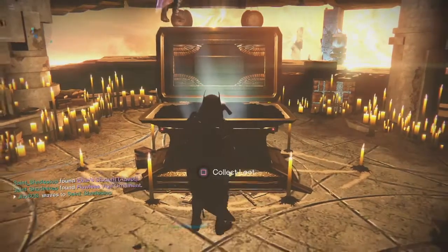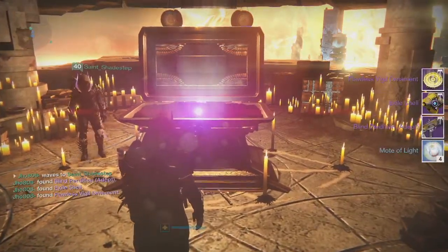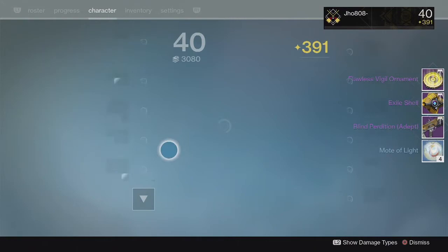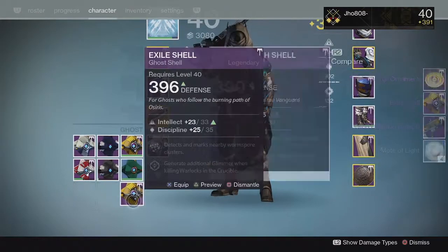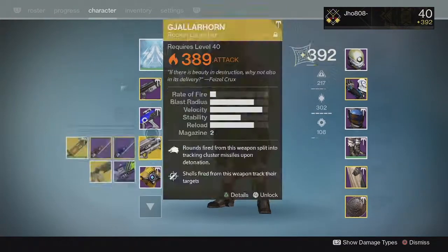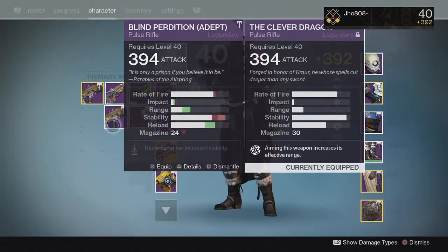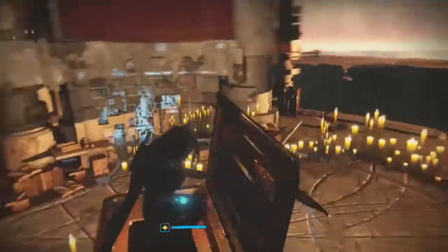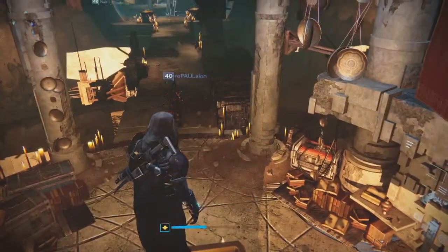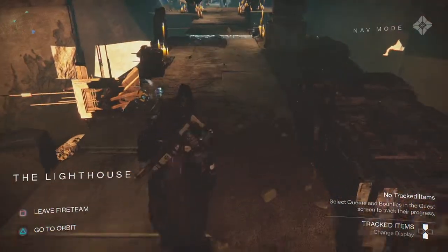Starting off with my Hunter from the Lighthouse chest, I ended up getting the Blind Perdition Pulse Rifle, the Exile Ghost Shell, and another Flawless Vigil Ornament. On PlayStation, we got a 396 Ghost Shell, which was really helpful — my highest one out of that. And then we got a 394 Primary, which was equal to my highest Primary at the time, so not really a boost but still useful for Infusion Fuel on something else.